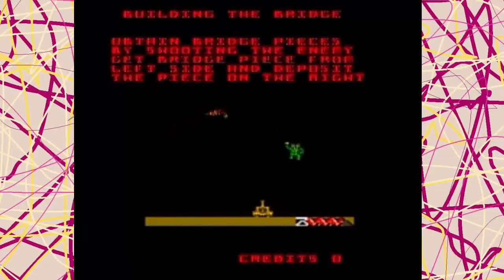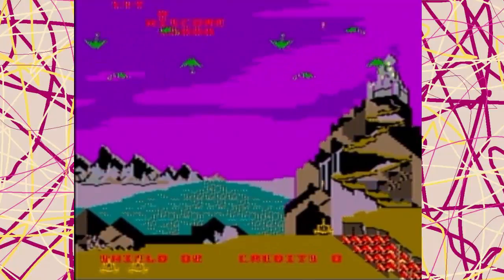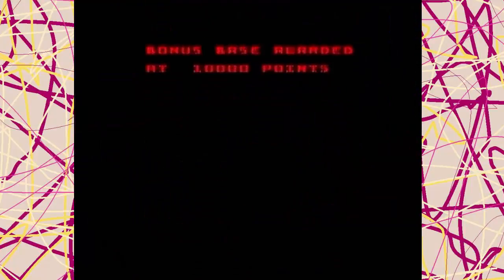Okay, build the bridge — obtain bridge pieces by shooting the enemy. Get bridge pieces from the left, slide them to the right to deposit them. It's like that song 'slide to the right.' Yeah, it's like the Harlem Shake. What is this? Alright, let's jump in. Bonus base awarded at 10,000 points. I like the song.